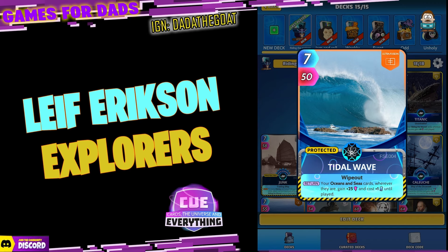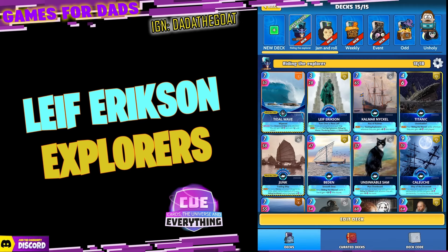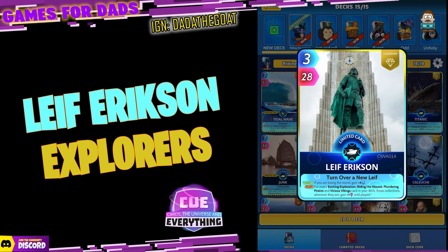It's a nine and nine deck and I've been playing it in this week's league and I'm loving it. It's a really cool deck. The first card up is Tidal Wave — seven for fifty. It is Survival this week, so there's plenty of energy: 250 energy at the start and you have to survive till the end of the game. On the return, your Oceans and Sea cards wherever they are gain plus 25 power and cost plus one energy until played.